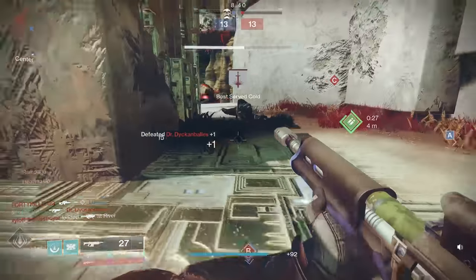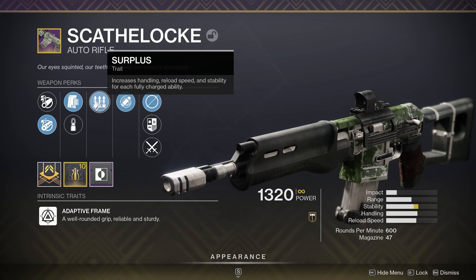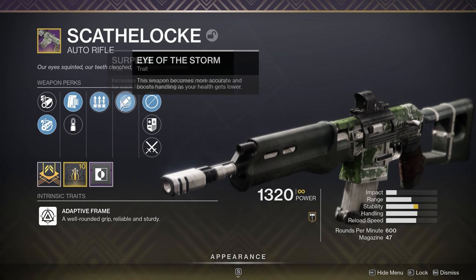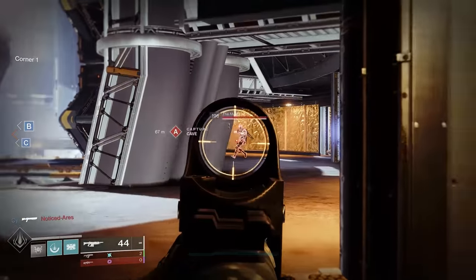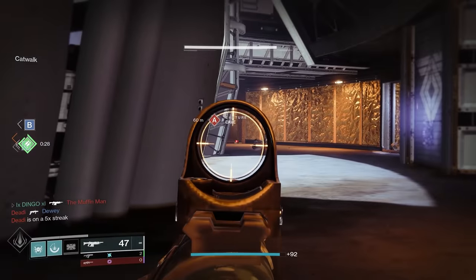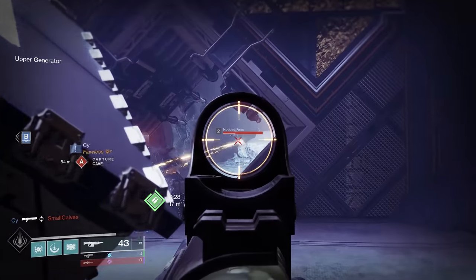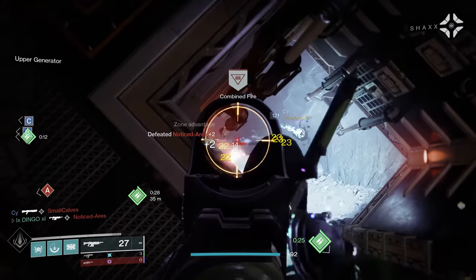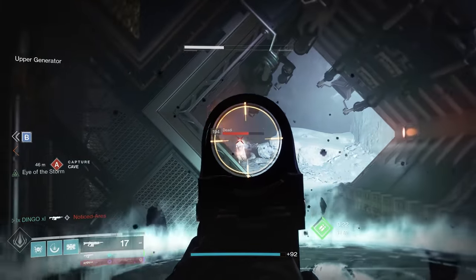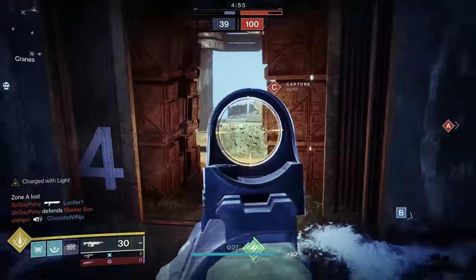A quirky roll we got to play with on Dingo's account included this Eye of the Storm and Surplus roll. Surplus giving us increased stability, handling, and reload as long as we have charged abilities, in combination with Eye of the Storm, which makes the weapon more accurate and bumps handling when your health gets lower. There were times in dueling scenarios where I started to lose and Eye of the Storm would kick in and I would actually win those gunfights. It wasn't that many, but enough to go, hey, that's not bad. Maybe in 6v6 Eye of the Storm isn't the way to go because you're trying to chew through enemies, but in something like Trials where things are slower paced and especially in 1v1s, this Eye of the Storm roll will serve you well.